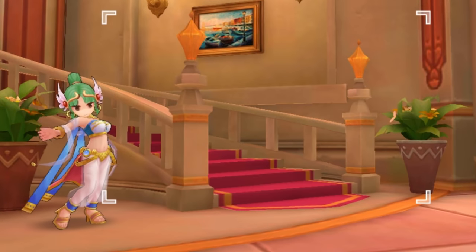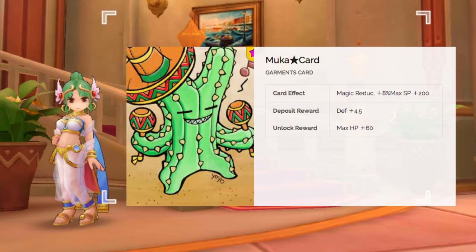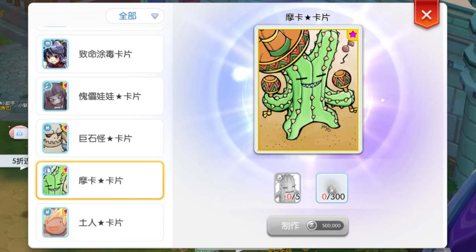Lastly, for the King Poring cards, we have the Garment card — the Mukha Star card. This will give plus 8% magic reduction and 200 max SP. The ingredients for crafting this card are 5 Mukha cards and 300g Dust.